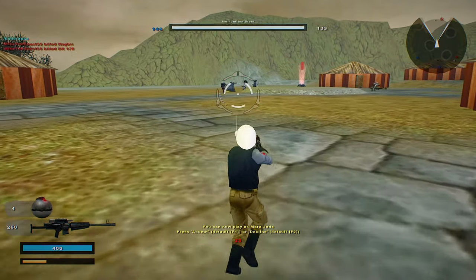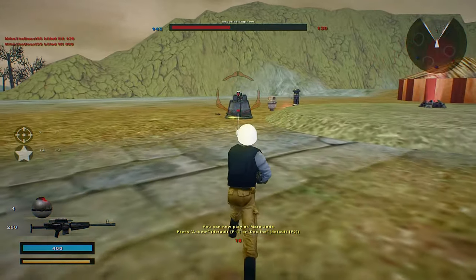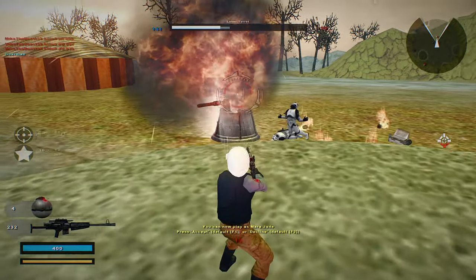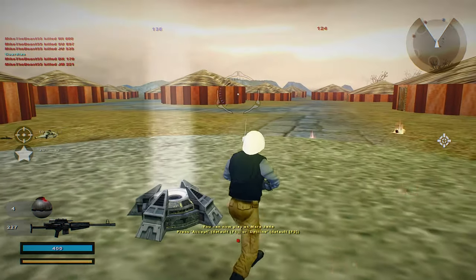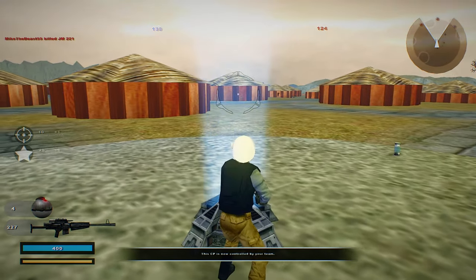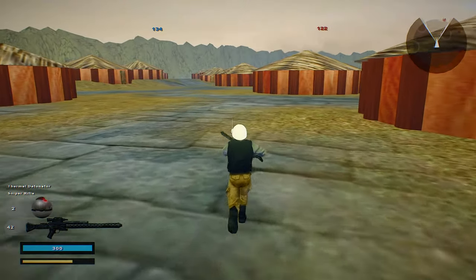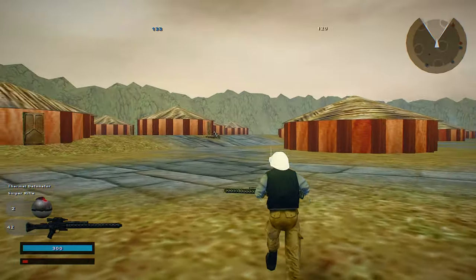I can play as Mara Jade. Too bad I can't though. The enemy has captured a command post — that's fine. We control the command post, enemy reinforcements are declining. Let's play as a sniper unit. Where the heck are all my units? Oh, they're all around command post 4 — go figure why they're taking command posts left and right.